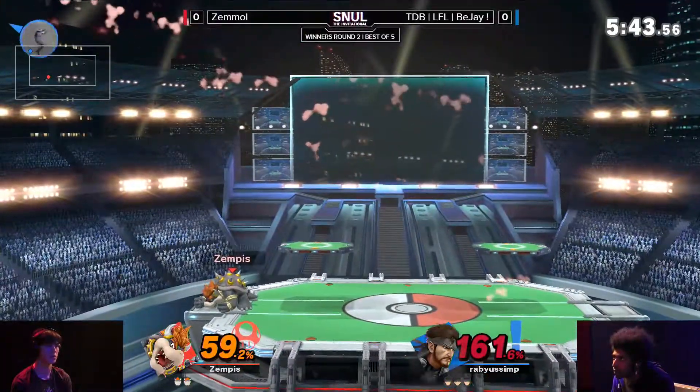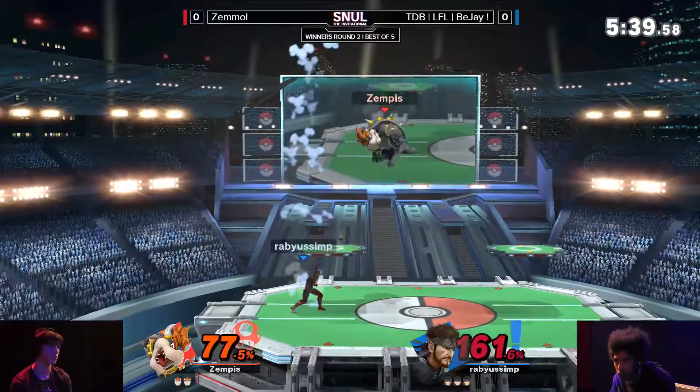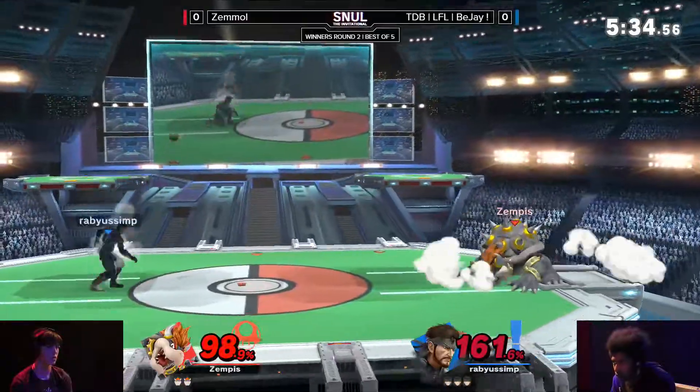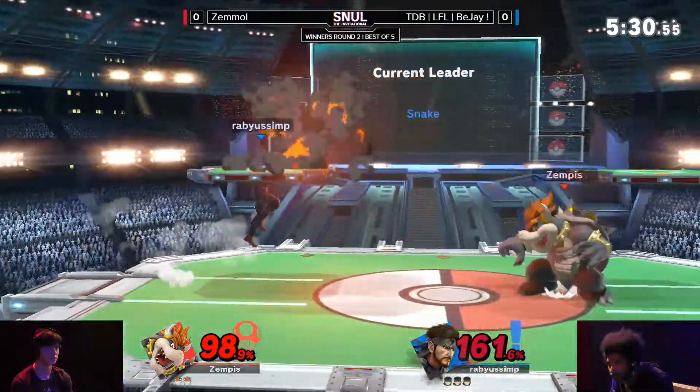Missing the platform once again, which means that BJ just doesn't have to fear the top at all — he just gets to DI out. Snake up tilt hitting in the back, and that Nikita coming instantly into the dash attack. And now BJ's corner has been set up.